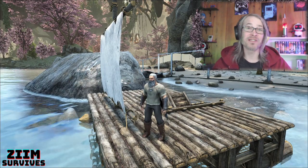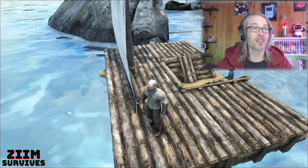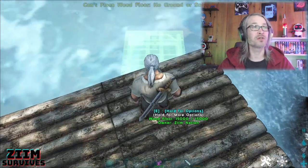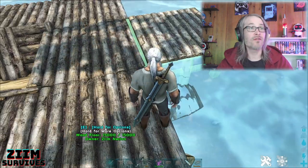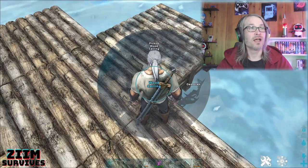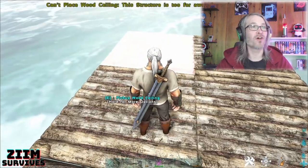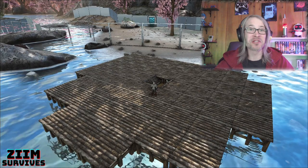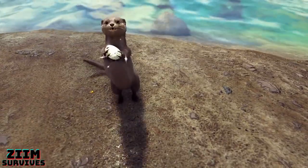Another building tip: did you know you could actually extend your foundations farther than the raft? Normally the game doesn't let you place foundations any further than the raft, so you just place a ceiling and then a foundation underneath, then remove the ceiling. It can actually go surprisingly far, giving you a lot of room to work with.